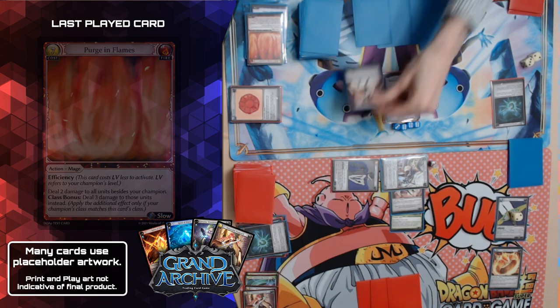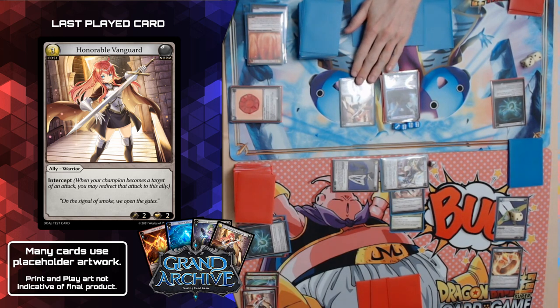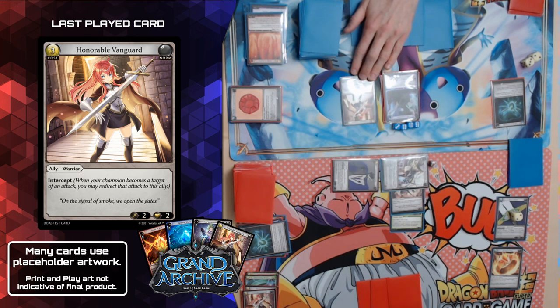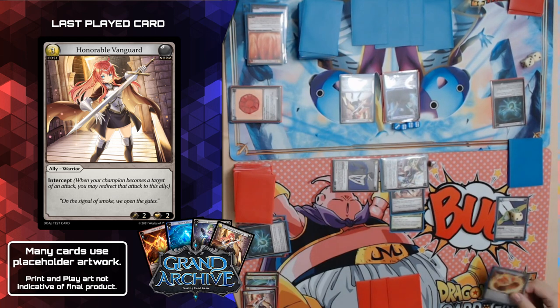I'm going to spend three memory to play Honorable Vanguard — a two-two with intercept. I was debating attacking Adam's knight to finish him off, but I have no protection and I'm way too low on health. I think I just have to let the knight live in case Lorraine is going to try something. I'll take two damage regardless. I'll pass the turn. End of turn: I will banish Avenger's Ring since two of my allies died this turn to draw a card.